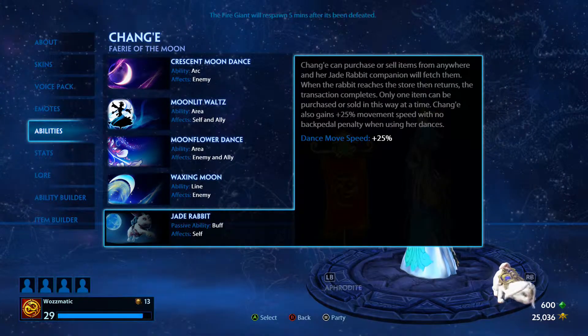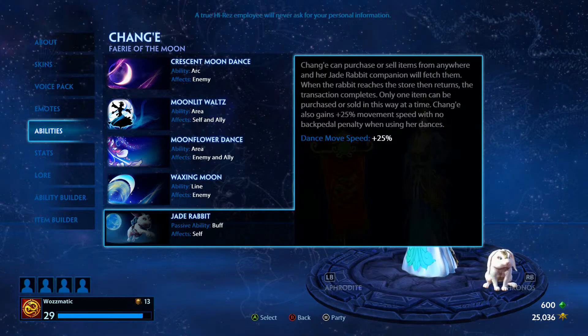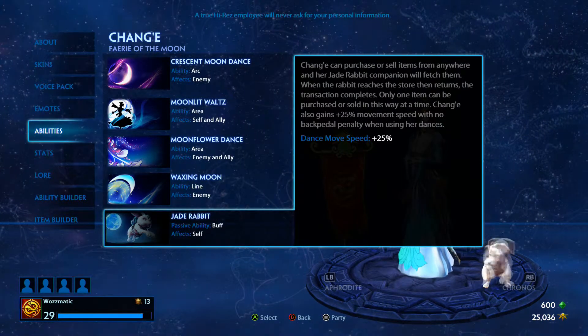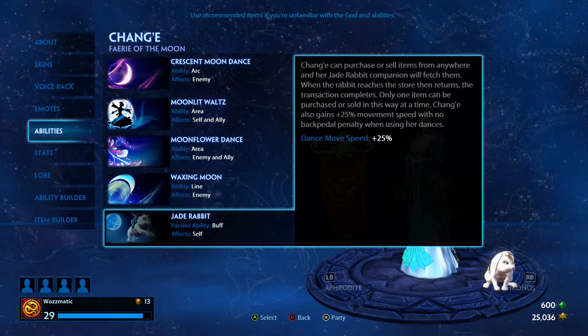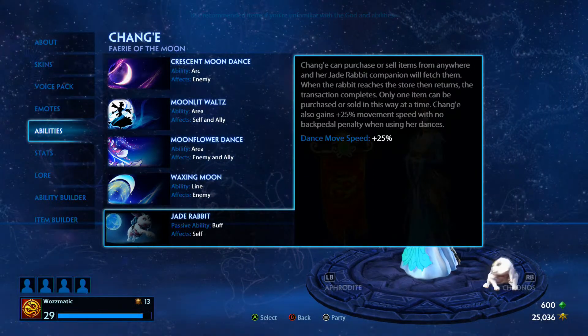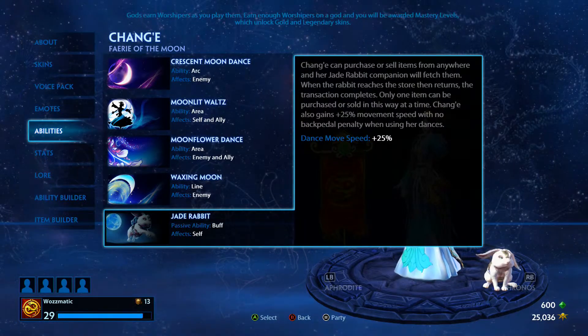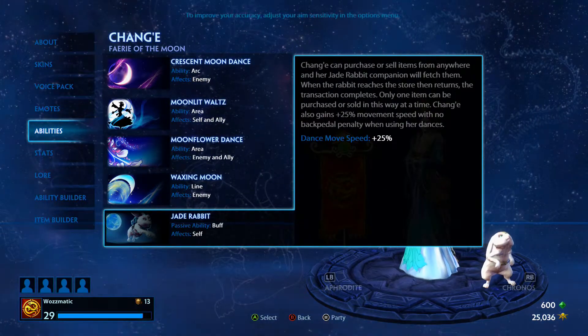The other element to Chang'e's passive ability is that every time she uses an active, she gains a +25% movement speed. This is really useful if you are running away and somebody is chasing you down — even if you're not attacking them directly, if they're behind you, you pop your abilities, you get a little boost of speed, and you may just stay ahead of them.